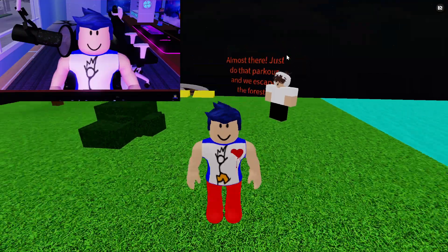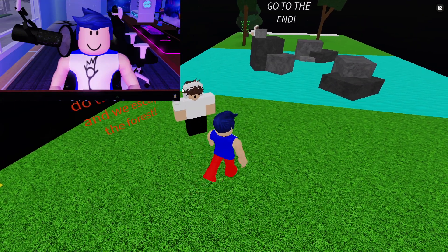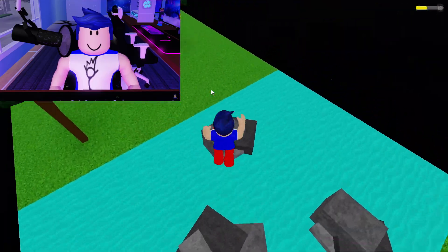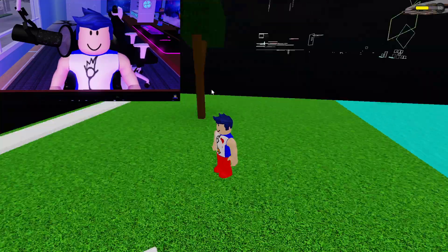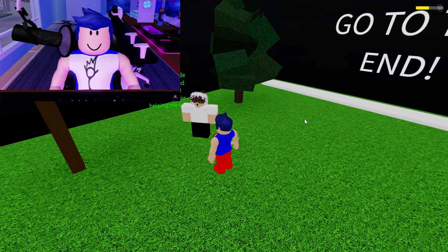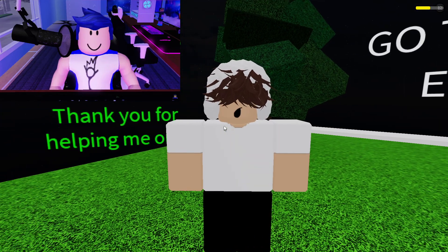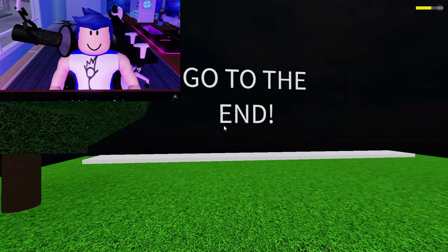Luckily I didn't die though. I was about to press the W key and then I was stuck. Anyway, almost there — just do that parkour and we escape the forest. That was so simple and easy. But why? I wanted to play longer obbies in Obby Crater. We made it! We escaped the forest. Thank you for helping me out — just to save you in this freaking forest of doom.